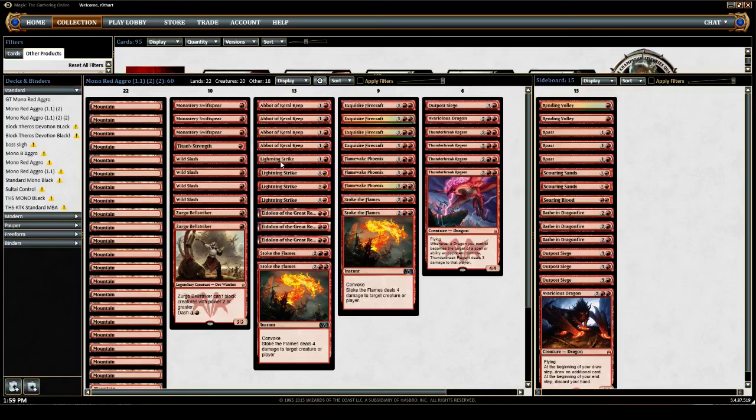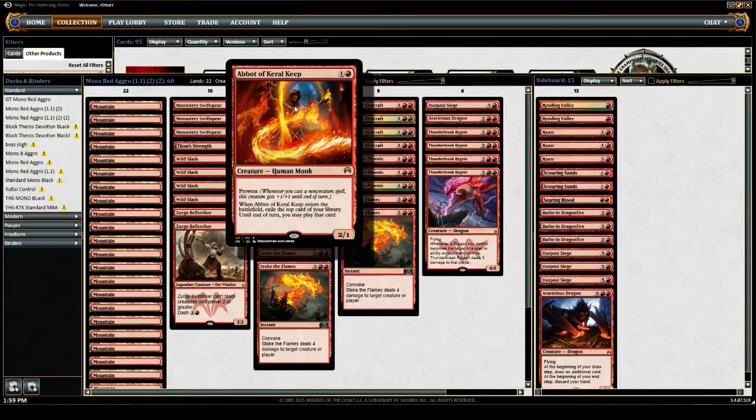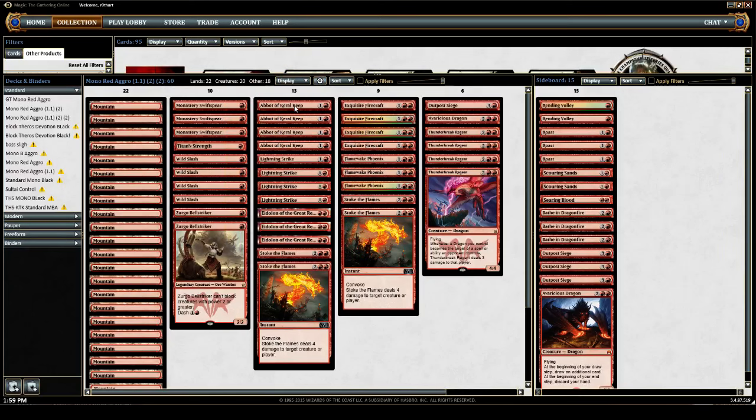The 1-of Titan Strength is just in deference to the fact that we can kill very quickly with some 1-mana instants and our prowess creatures, the second of which is the 4-of new card Abbot of Keral Keep, which is insane. So far, definitely a great performer. This thing can, with its prowess triggers and in multiples, do some real work.